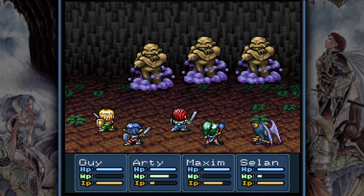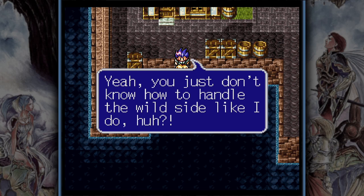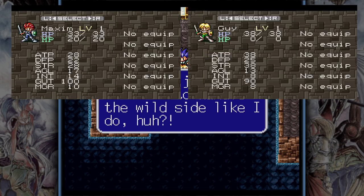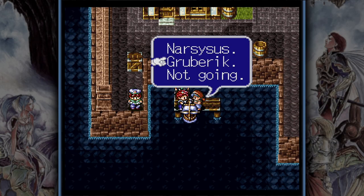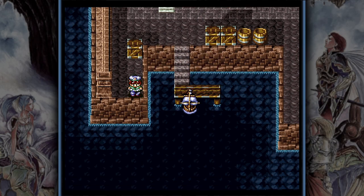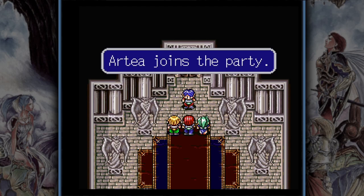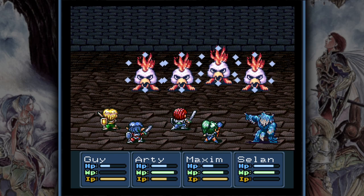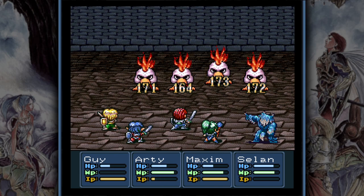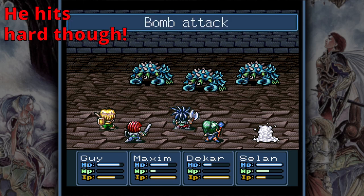Let's talk about your characters. There are two possible setups of interest, consisting of Maxim, Guy and Selan, and then either Dekar or Artea. If you go in with Dekar, which is only possible for a limited time during your playthrough, you have the best chance to defeat the final boss if you manage to reach him. But if you go in later with Artea instead, you have an easier time descending to the bottom. The main difference is that Artea is a very fast character with high agility while Dekar is the slowest character overall.